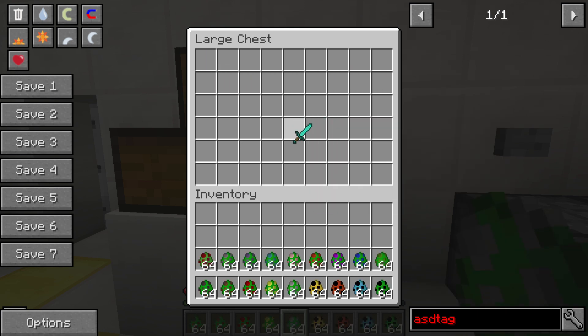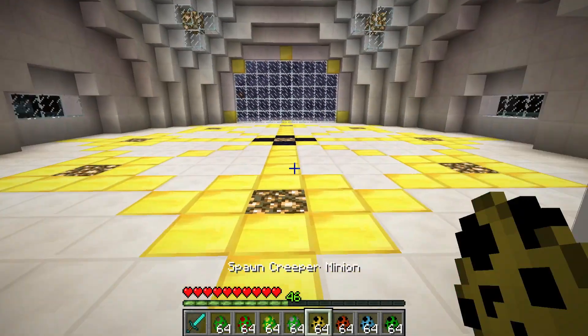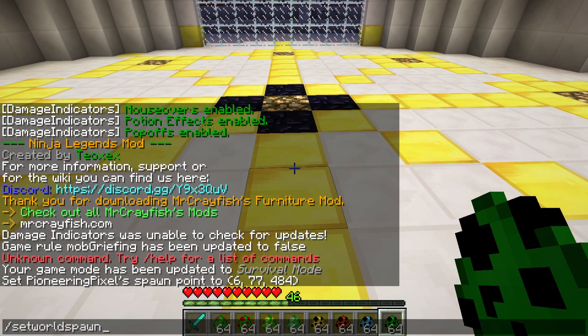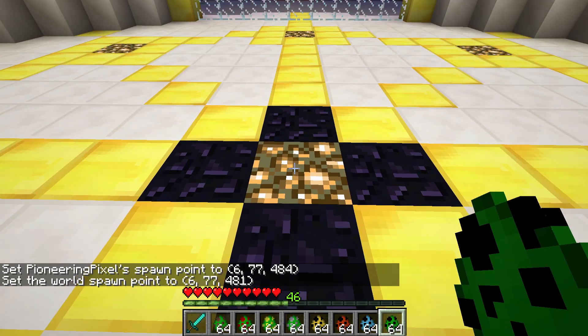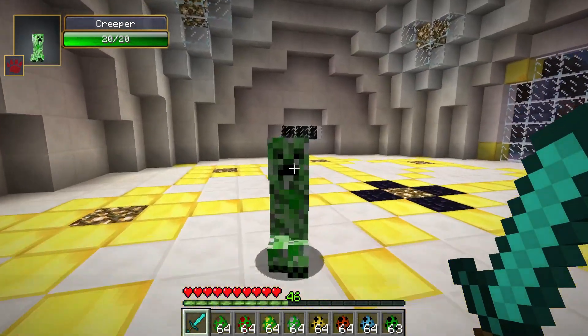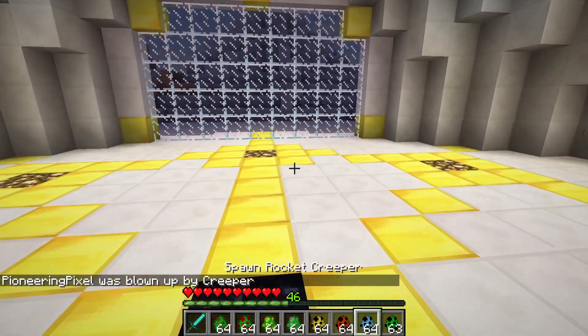I'll grab all of them quickly along with a diamond sword, because we're probably going to die. Let's spawn in the normal creeper first to compare things. I'll set my spawn point here since it's probably going to get destroyed. So this is the normal creeper — they just walk up to you and kaboom, you die. Pretty straightforward.